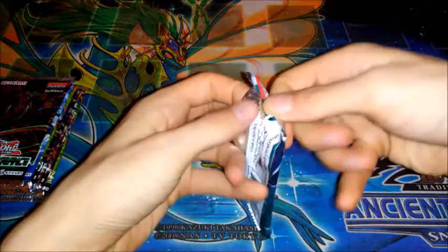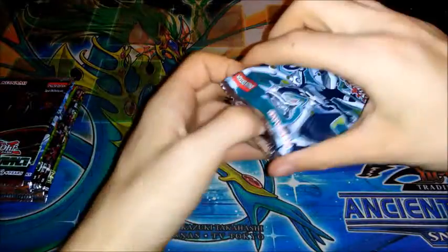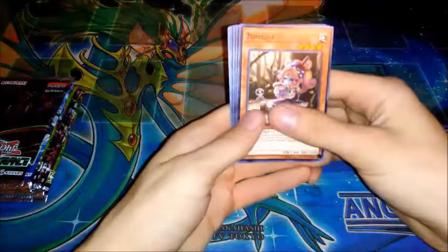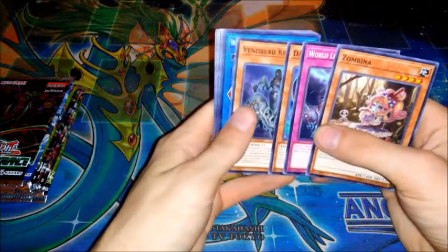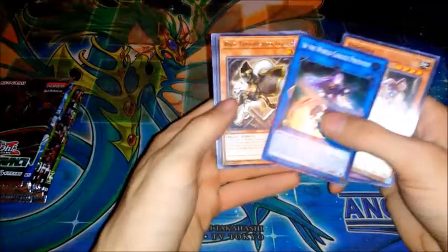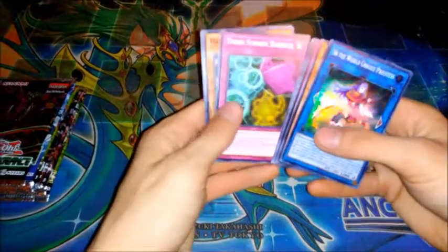Another pack of Code of the Duelist. We have Zombina, World Legacy Landmark, D.D. Vice Typhoon, Vendred Revenants, and Ib the World Chalice Priestess. Ib's pretty good to get. And then we have Raikou, Twilight Sworn Fighter as well, Three Strikes Barrier, Hack Worm, and Twilight Cloth.